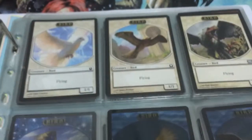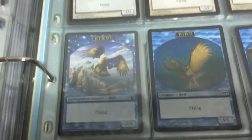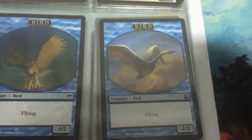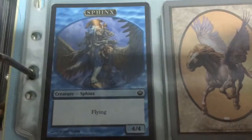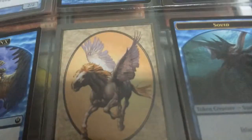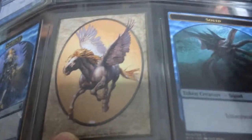Moving on, we have our Bird tokens — your 1/1 flyers and your blue 1/1 flyers or 2/2 flyers. And this is your Swan token, from Swan Song if I'm not wrong. And your Sphinx token — 4/4 flyer from Journey to Nyx. That's from the Nyx page. And we have our Pegasus — very cool, very old token that I have with me.